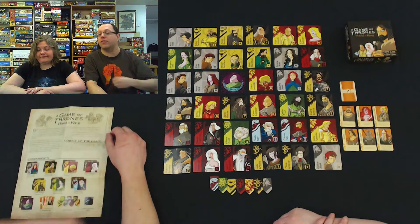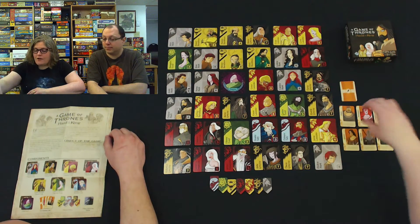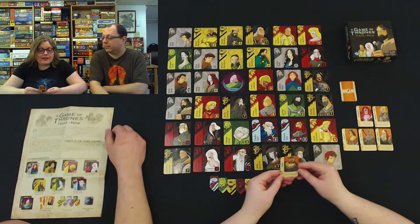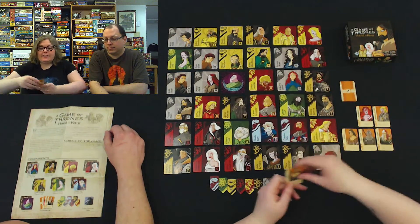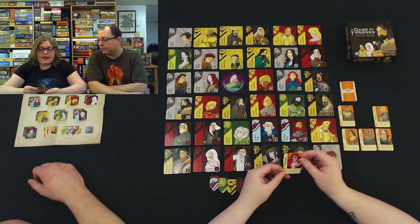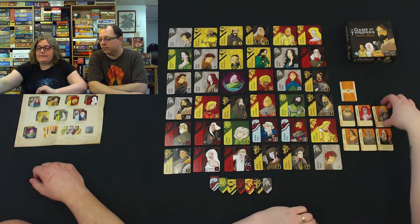So the six companion cards — what are their special abilities? Hodor's here: take Bran Stark from King's Landing or any play area. This is King's Landing. Melisandre: immediately take another turn. That's a good one!